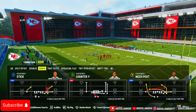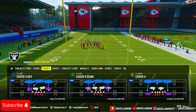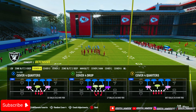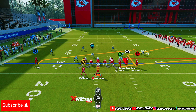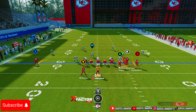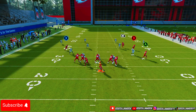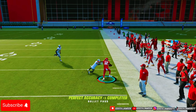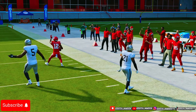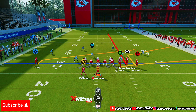The next play I want to show y'all is Stick. This play is very elite and it looks like a regular play. Why it's elite is that B route right there. What you want to do is put RB on a streak — that's all you want to do, snap the ball. You can hit that B receiver right there every time. This is a really good play against Cover Four because people love to sit in Cover Four and not make any adjustments.